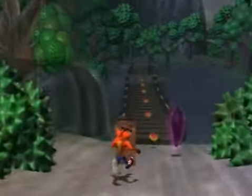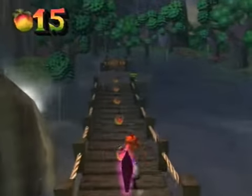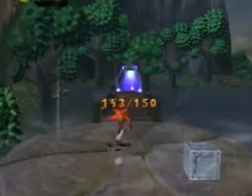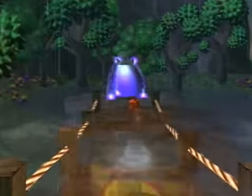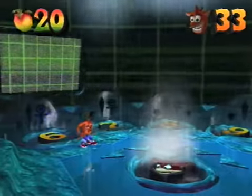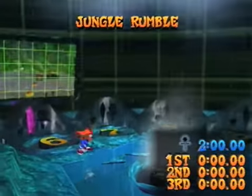The log destroys the jeep first. Get a crystal. Spin at the green. There's seven boxes but I know where they are. We'll be back for the gem. Crystal - that's all we need there. And onto the first water level.